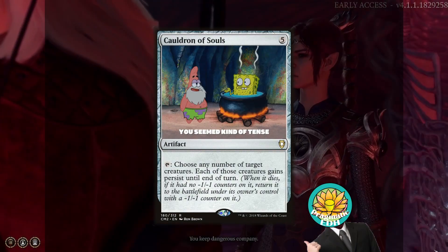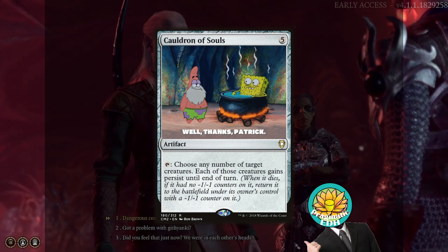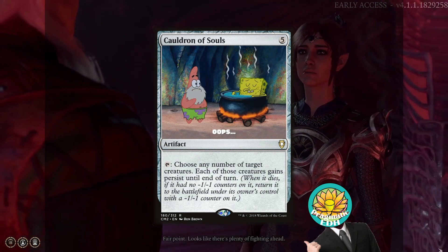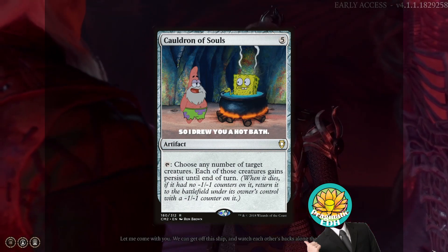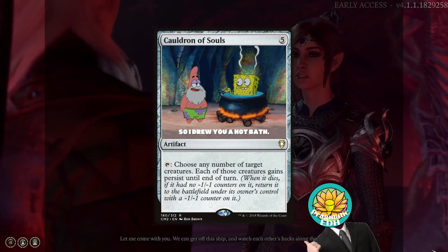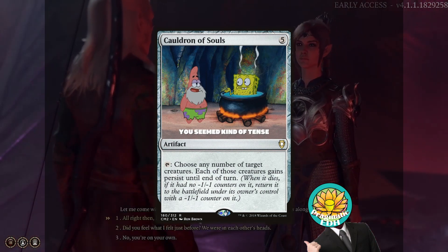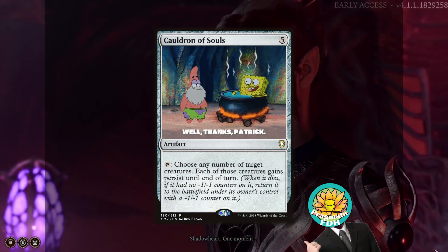Next up is Cauldron of Souls. Cauldron of Souls is a 5-drop artifact that has the ability to tap and choose any number of target creatures. Each of those creatures gain persist until the end of turn. Persisting creatures, when they die, if they had no minus 1, minus 1 counters on them, return to the battlefield under their control with a minus 1, minus 1 counter. This, in conjunction with our background which is the Haunted One, allows it so we never actually run out of creatures to sacrifice as long as we can do so.